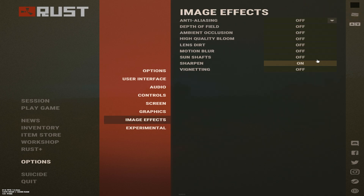For image effects — you can put sharpen on or leave it off. I like it on so I can see people through trees and fences much better. Anti-aliasing: TAA makes everything look smooth and glossy and I don't like that at all.